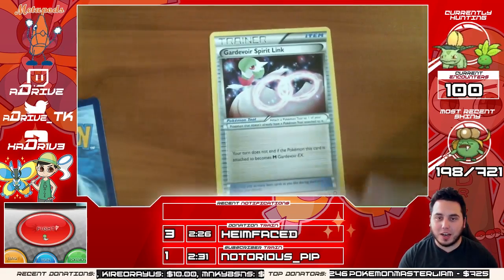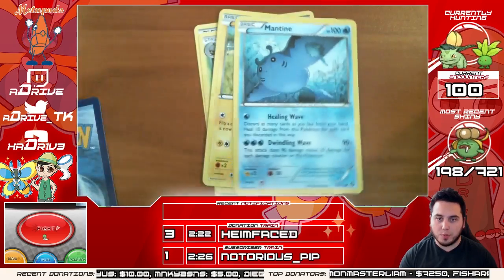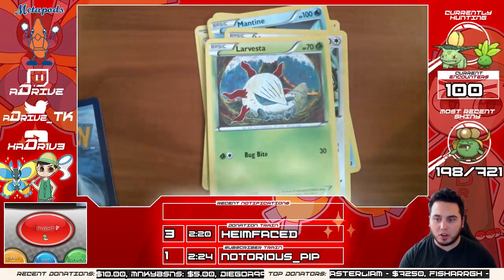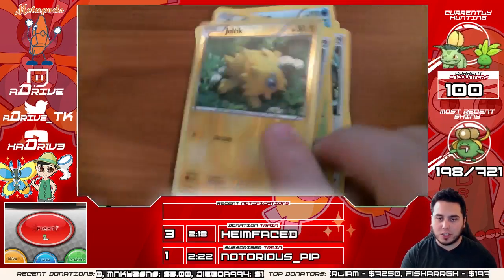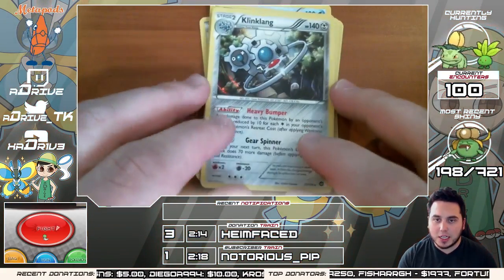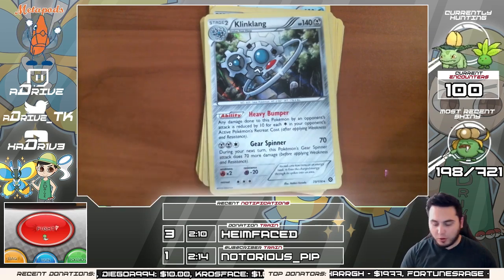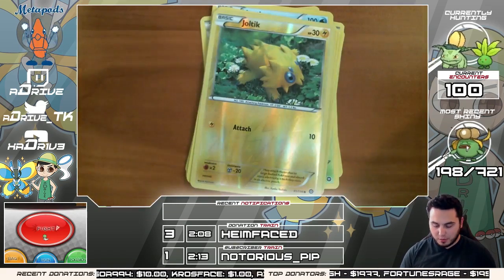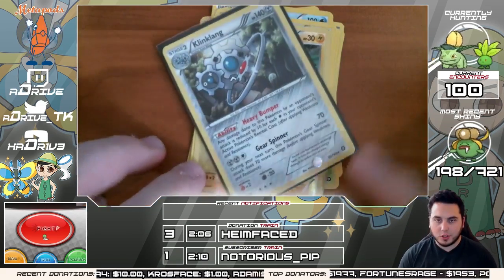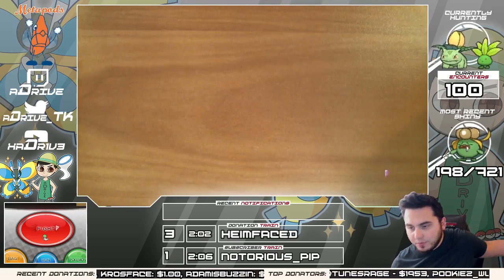We got a Gardevoir Spirit Link, a Nuzleaf, a Claw Fossil, a Mareep, a Mantine, a Meowth, a Larvesta, and a Fletchling. Reverse holo is a Joltik — oh baby! And the rare is a Klinklang holographic. Man, we're getting a lot of holographics — I've already pulled four holos in this box, but they're duplicates. Duplicates don't do anything for me, they don't make me happy.